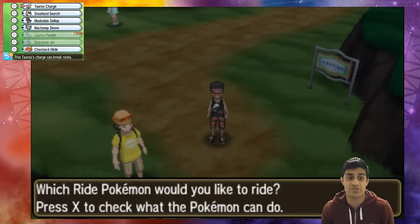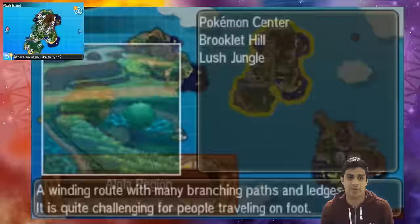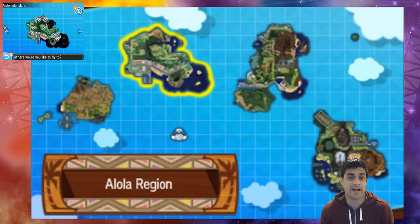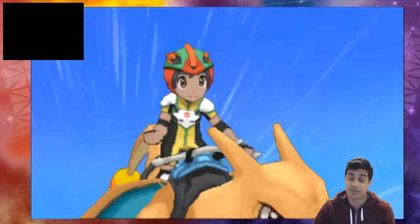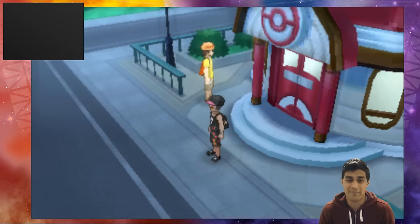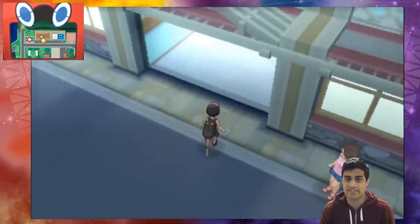The next thing we need to do is go to Mili Mili Island, specifically into the Hau'oli shop area. I'm on Akala Island right now, but you want to head towards Mili Mili Island and go towards the shopping district. We'll ride our Charizard — which exists as a Poké Ride but not as a catchable Pokémon for some reason — to get there.